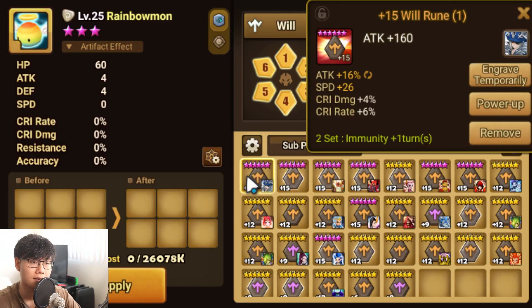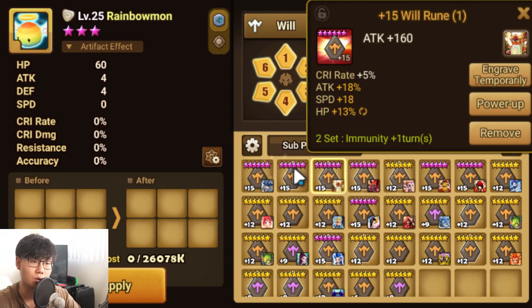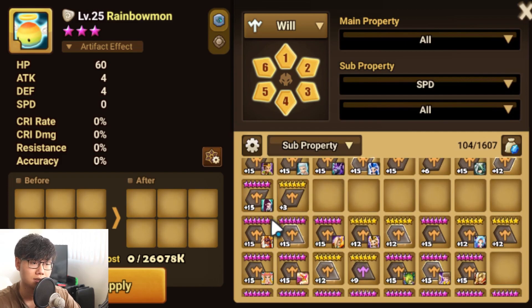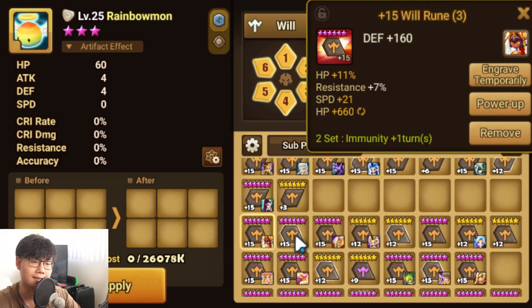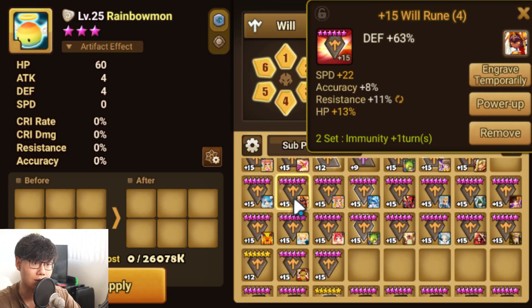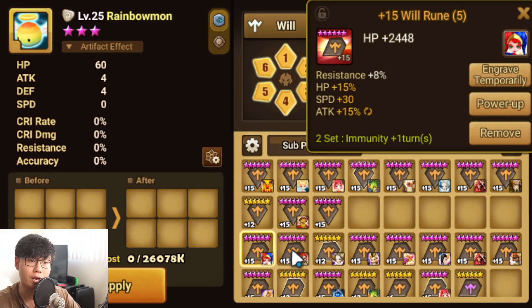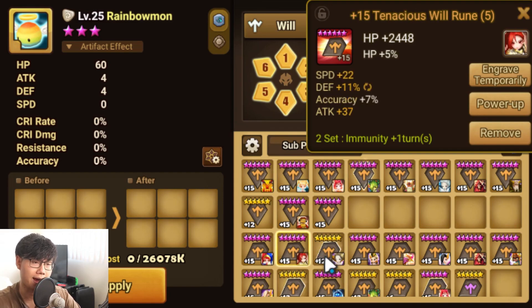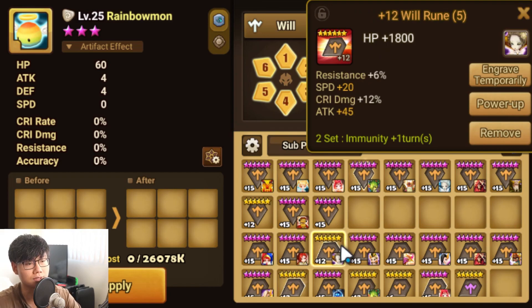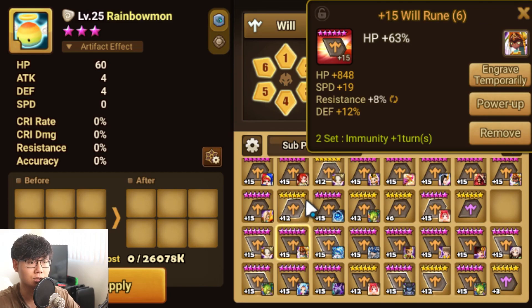Let's look at Will runes. 26 and 25 — two pretty good runes. Slot 3 is 21 — lacking. Then 28 and 22 — one fast rune. 30 — okay, your will rune speed is at least there. You could get like two fast Will sets. But slot 6 is super weak.